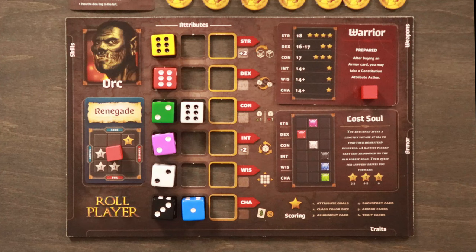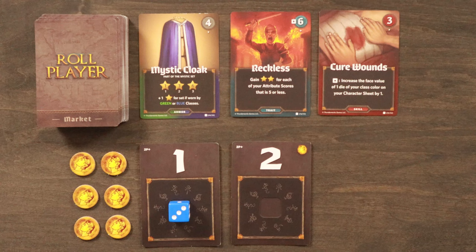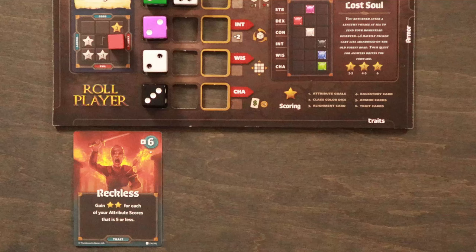Once all players complete the dice phase, you move on to the market phase. Players have the chance to purchase a card from the market. The order is determined by the initiative cards players gained — starting with the player holding the lowest-valued initiative card, followed by the next lowest. To purchase a market card, players pay the gold cost shown in the upper right corner to the supply, then place the card face up in the appropriate space around their character sheet.